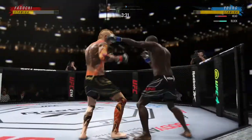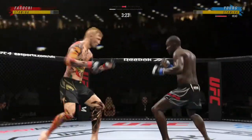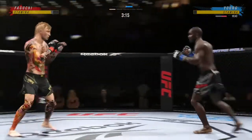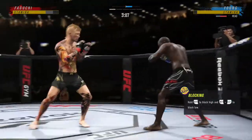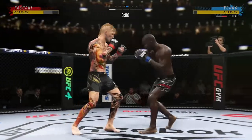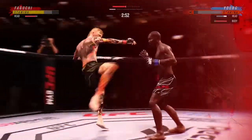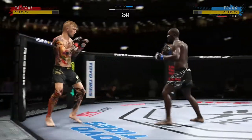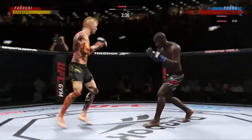He throws a big right hand but doesn't find its home. What a body kick! Big left hand there. Lands a nice one-two and the left kick there with conviction. Just over three minutes to go in round one. Massive head kick — he's down! We'll see if he can finish. It's very tricky when he throws that body kick. Throwing that jab yet again out of range — it's almost like he's got a range finder out there.